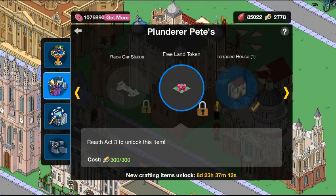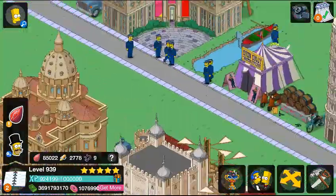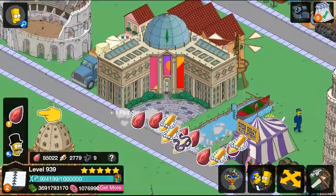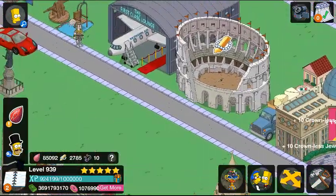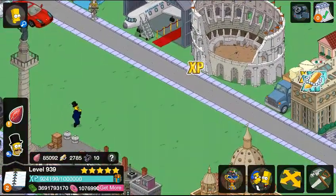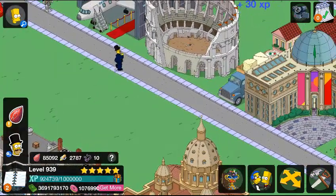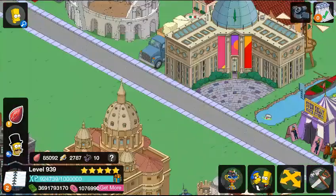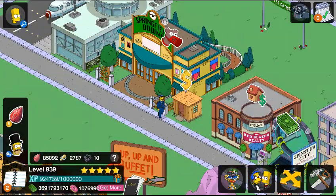I kind of like the crafting system here because at least it's easy to craft the stuff. You get the premium characters and all these people walking around — they all go up by these buildings. They don't need to — you can still tap to find them, but you don't have to worry about going around everywhere because they'll take you to them instead.